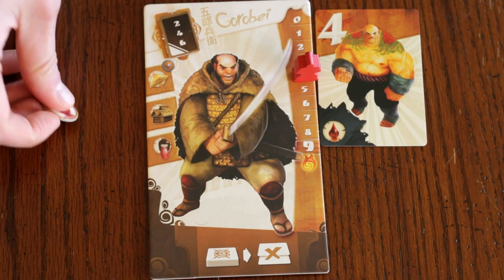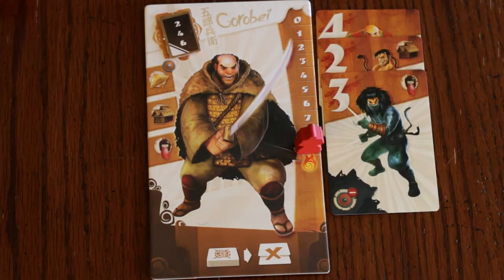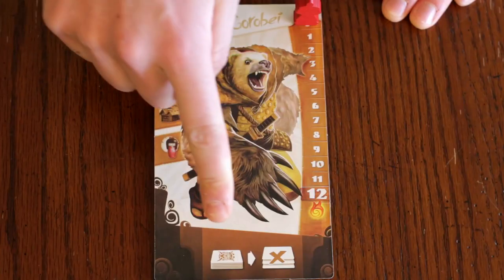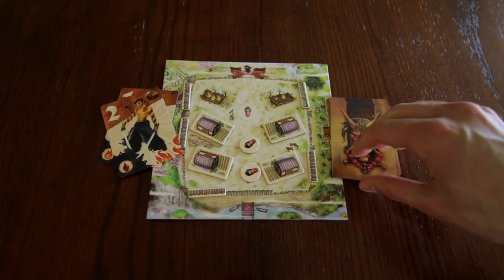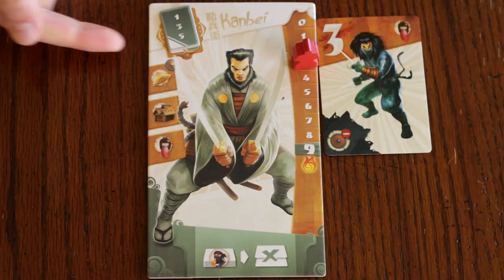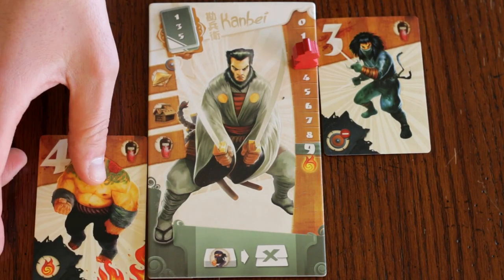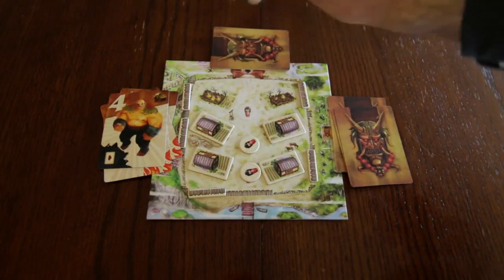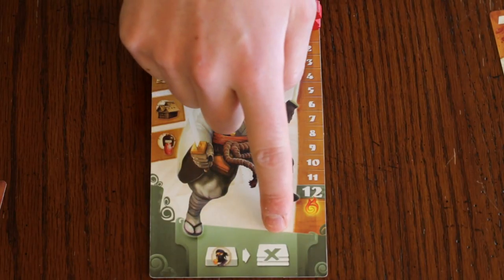Gorobai is immune to the penalties of even cards. His kiai lets him directly discard the top two cards of the raider deck. As an animal, he can discard the top three cards instead. Kanbei is immune to odd cards. His kiai lets him directly discard the top two cards of the intruder deck. As an animal, he can discard the top three cards instead.